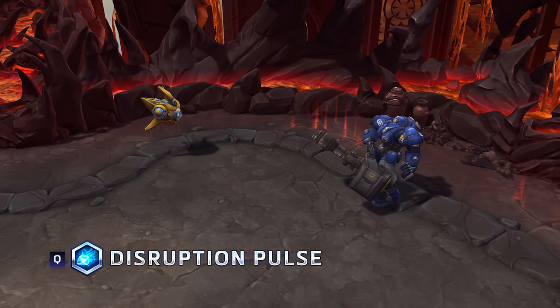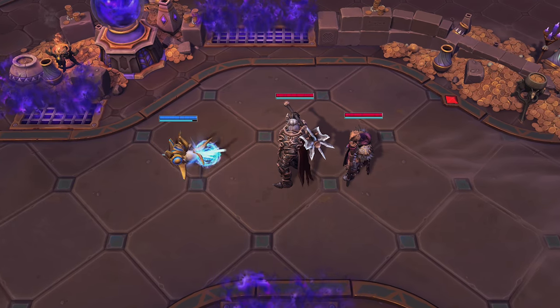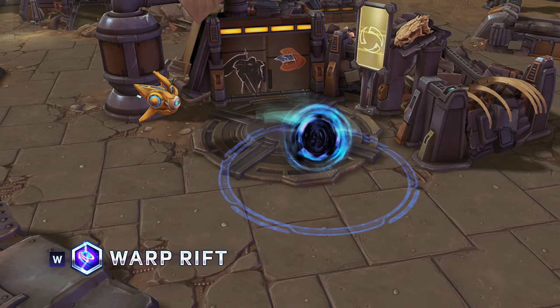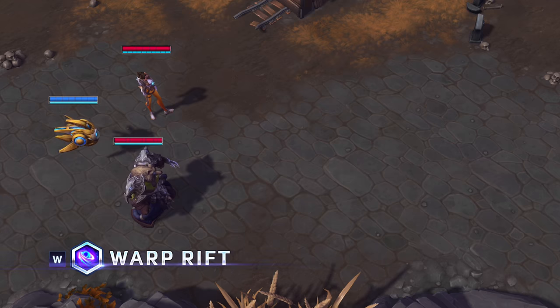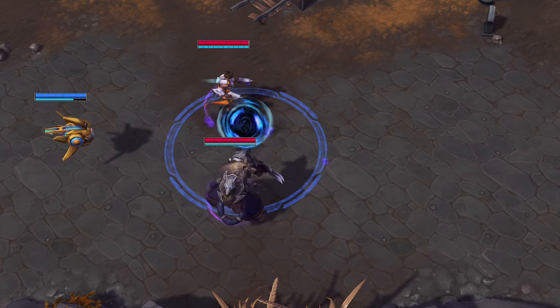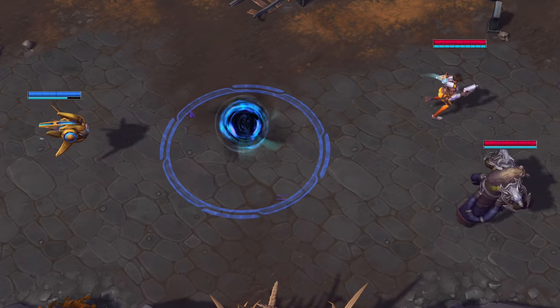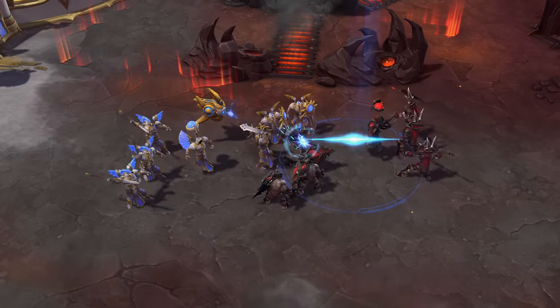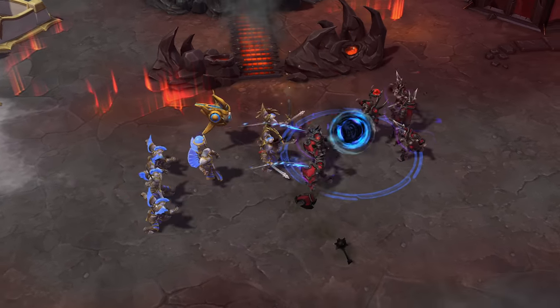His first ability, Disruption Pulse, fires a burst of plasma in a straight line, damaging all enemies in its path. Warp Rift allows Probius to control the battlefield. When cast, it creates an anomaly at the target location that slows all enemies in its area of effect. If Probius hits a Warp Rift with a Disruption Pulse, it explodes for major area damage.